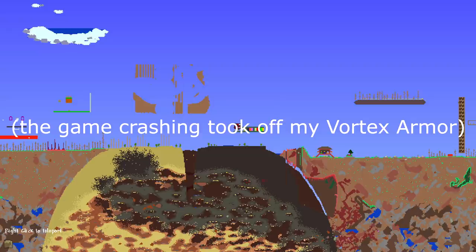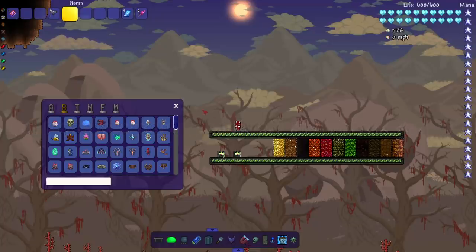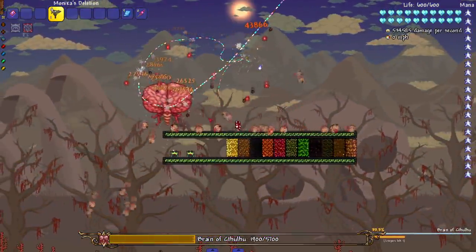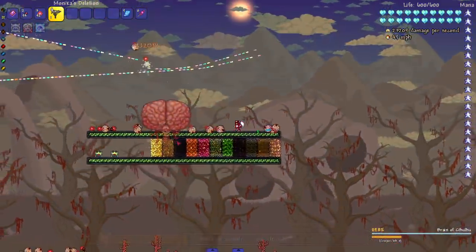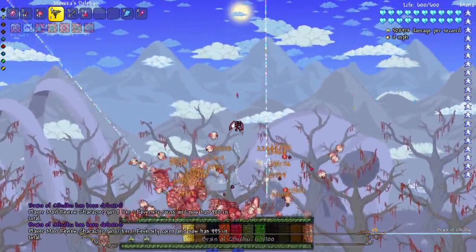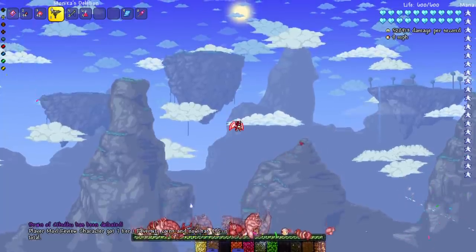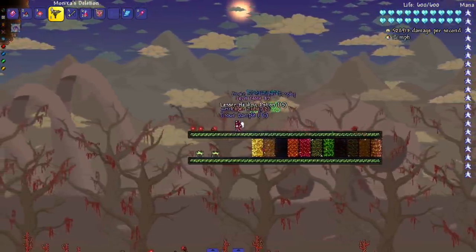Okay, the game crashed already. We're back from the game crashing — it legit happens sometimes when I go into the map. Brain of Cthulhu — it's gonna be tough to hit all of these at once. The game kind of froze for a second, but I think I shot a bunch of bullets and the homing took care of the rest. I clicked once and that one click sent out enough bullets to take out the Brain. That's honestly impressive.